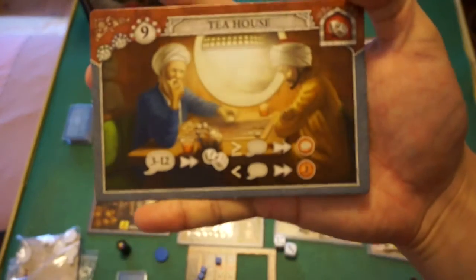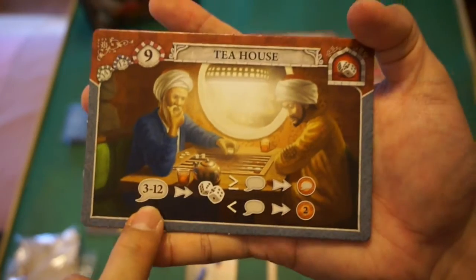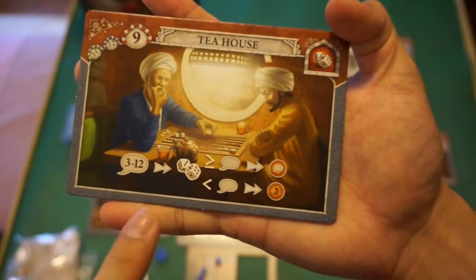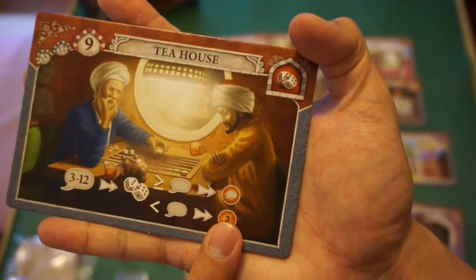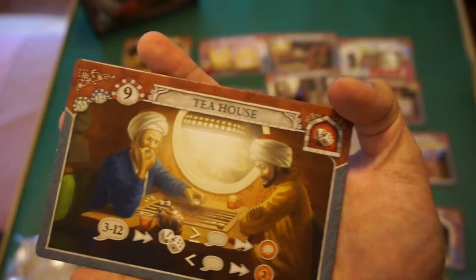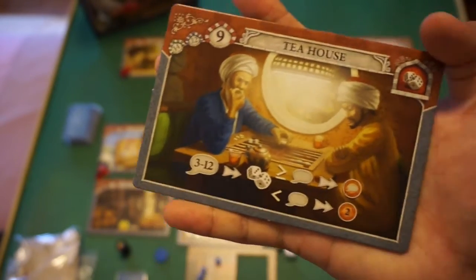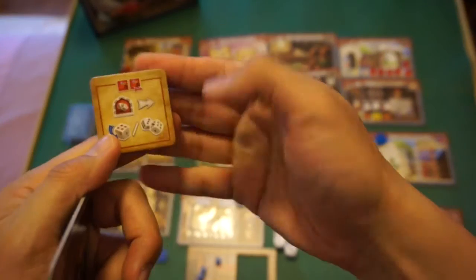The tea house is one of the more interesting and popular tiles due to its gambling nature. A player announces a number from 3 to 12, then rolls the dice. If the roll is greater than or equal to the announced number, you receive that amount of lira. If it's less, you only get 2 lira as a consolation. Most players call 7 or 8 since those are common averages. The mosque tiles that let you change a die to 4 or reroll both dice are especially helpful here.